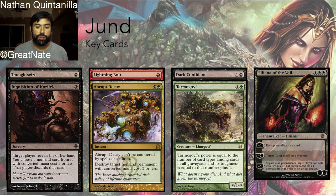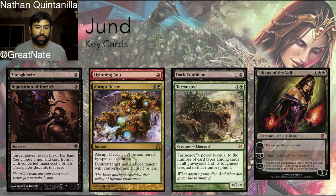Tarmogoyf is probably the most efficient creature in Magic. It can sometimes get very large, and because Jund is playing turn-one sorceries and then Lightning Bolt, it's able to grow Tarmogoyf to a pretty good size. A lot of times Tarmogoyf is a 3/4. Its power is equal to the number of card types among cards in all graveyards, and its toughness is equal to that number plus one. So if there's an instant, a sorcery, and an enchantment in the graveyard, Tarmogoyf is a 3/4.